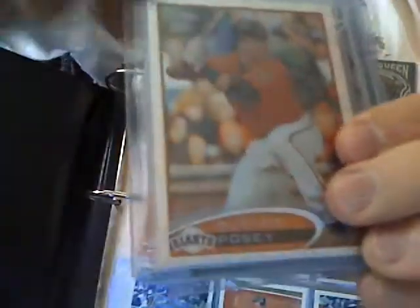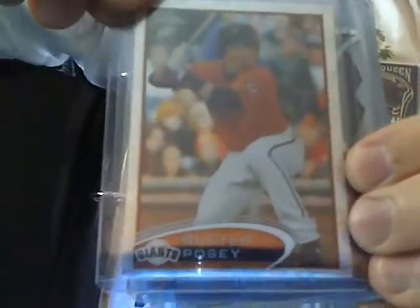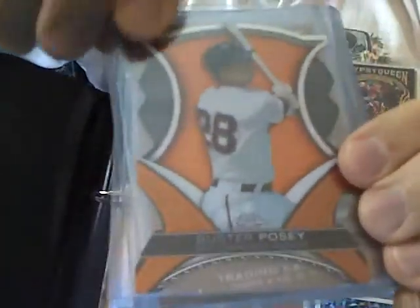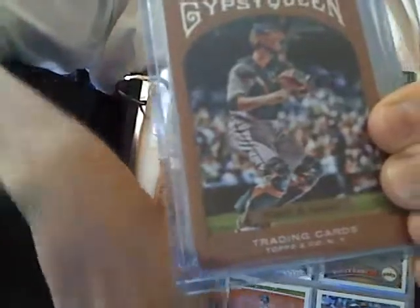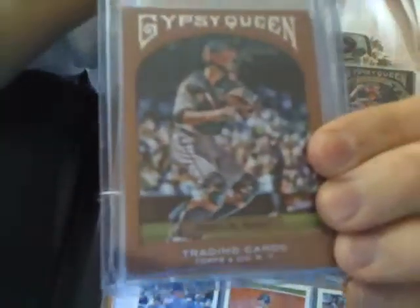And then what is this one? This is an X-Fractor from 2012 Topps Chrome — pretty sweet looking card. And then the 2012 Topps Chrome Die Cut. Love that card, it's a great looking card. And then the 2011 Gypsy Queen Gold Parallel, numbered to 999. That's a nice one.